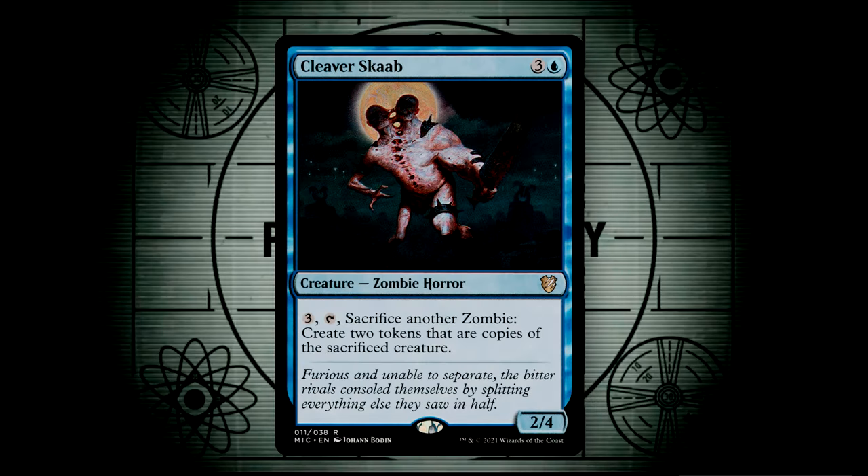Cleaver Scab is a 2/4 for four and has one ability. For three mana, you can sacrifice another zombie and tap the Scab to create two tokens that are each copies of the sacrificed creature. This gives us double the value on some of our more dangerous zombies. Feral Ghoul is my personal preference for the sacrifice option, as we not only get to dish out some rad counters, but we then get two more Feral Ghouls, some of which we can sacrifice on the following turn for an additional two more tokens.